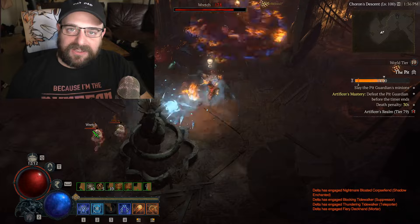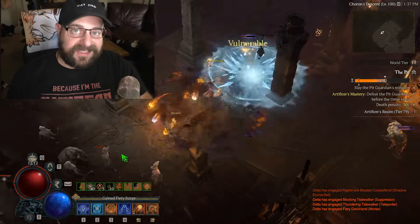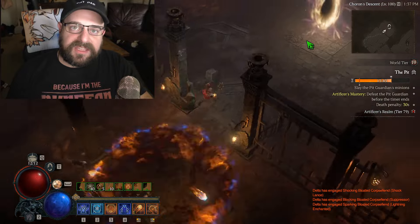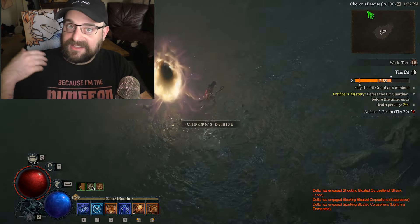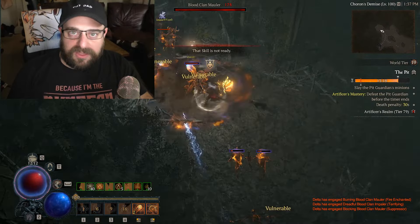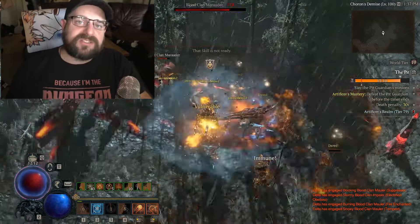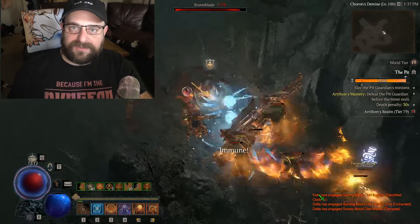One of the big challenges with this build is its severe lack of movement speed compared to the Fractured Winter Glass. Another challenge is that the Fractured Winter Glass CCs a lot, which made a big difference — the conjurations would go far ahead of you, CC mobs that weren't even on your screen, so you could easily walk up and kill them. The CC also increased your boss damage because you could stagger the boss three or four times.